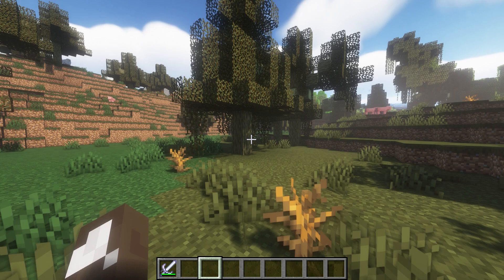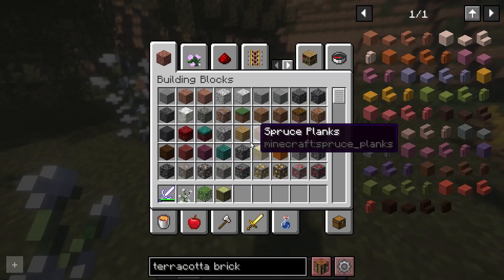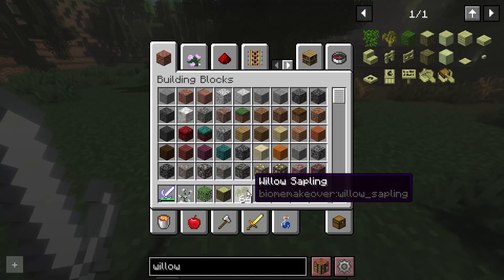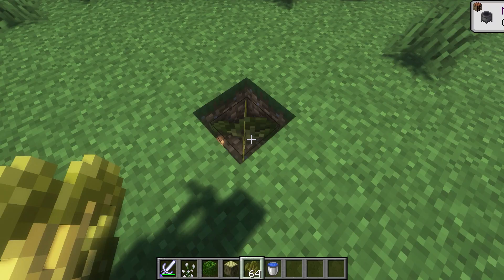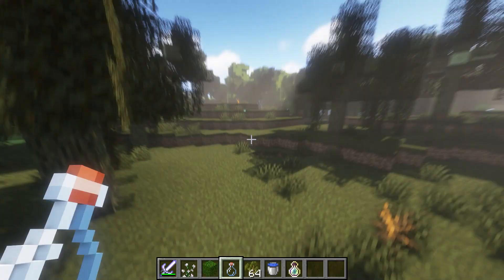Moving on to the swamp biome — there's the willow tree and the button bush. The willow tree has a variety of signs, boats, and branches. You can also waterlog these saplings and grow them underwater.